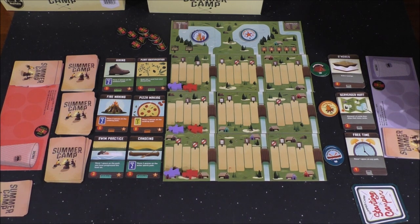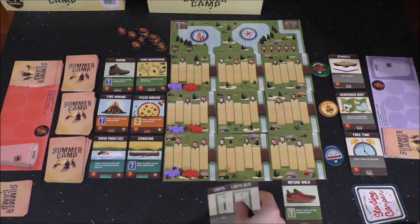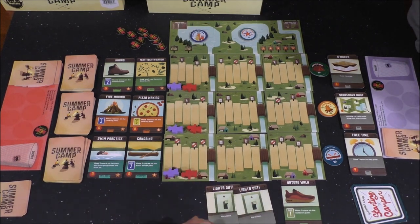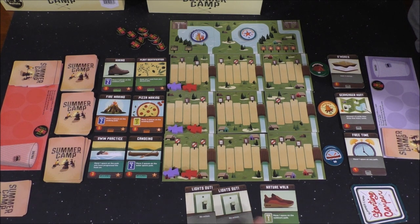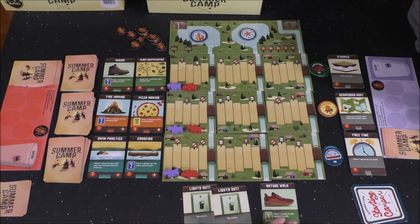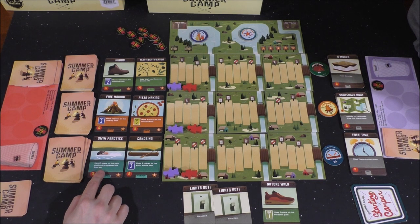So what do you have in your hand right now? You've got three cards — Nature Walk and two Lights Out. You can use a card for energy or its ability. So you've got two energy potentially, or you can do two energy and one ability. This is Nature Walk — one of the Move One cards you start with. 'Move one space on the Outdoors path,' which is this one. So do you want two energy or three energy? The Swim Practice card says: 'Move one space on the path you have progressed the least on.' I'm assuming if there's a tie, you can pick.